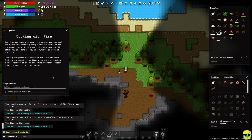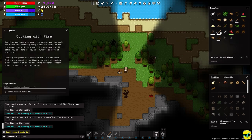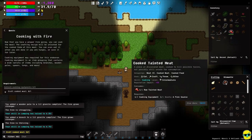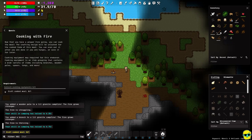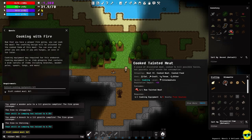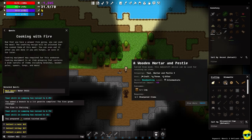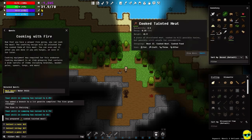Next they want us to cook with fire — craft cooked meat. One thing that tricked me early: you don't right-click on the fire or the food to cook. You have to go to the crafting menu. Watch — if I step away from the fire and try, it still shows the recipe but says 'you need a nearby fire source.' You just need to be close to it, not necessarily facing it.